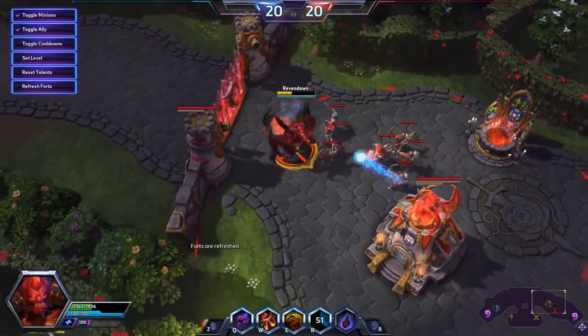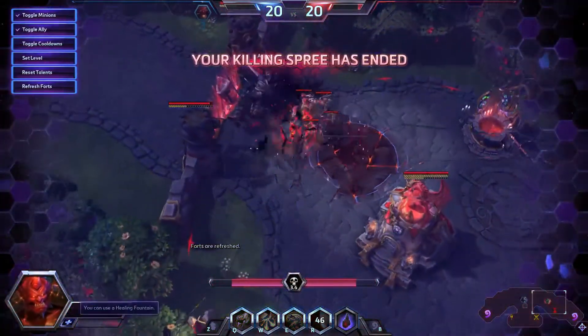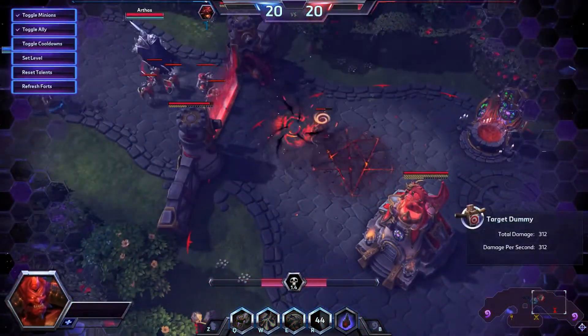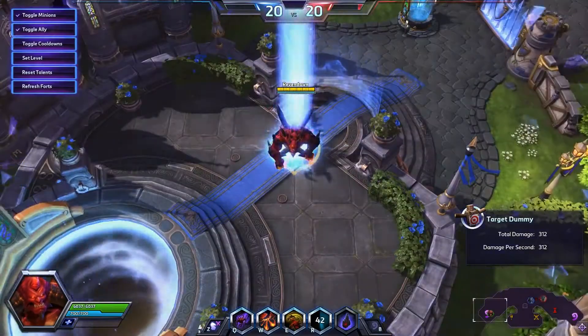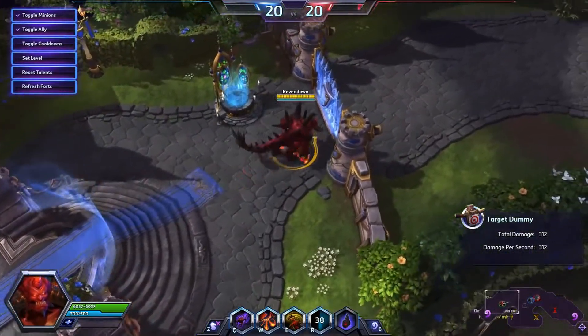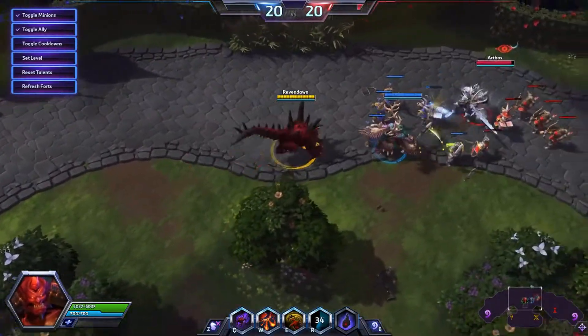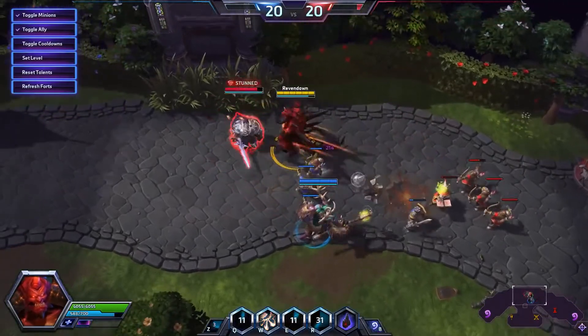So you'll see what happens: as soon as I die I lose all those souls and all the benefit from them. That was one of the talents triggering, which makes my ultimate go off when I die. But I'm already back and already back in the fight. This lets him play even more aggressively in the late game.